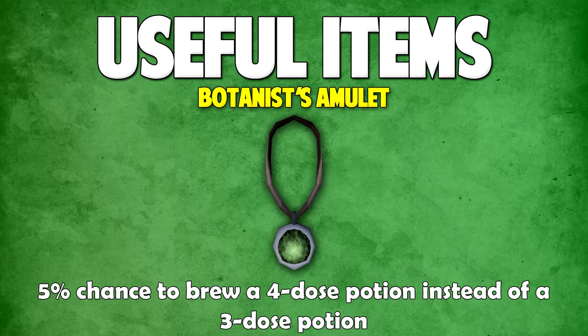Next up we have the Botanist's Amulet, and this is a relatively new item. It came out with the jewelry update not long ago and gives you a 5% chance to brew a four dose potion instead of a three dose potion. Each amulet contains five charges, and a charge is used every time one potion is made into a four dose. If you want to potentially save some money, I highly suggest using these because they are relatively cheap on the Grand Exchange.